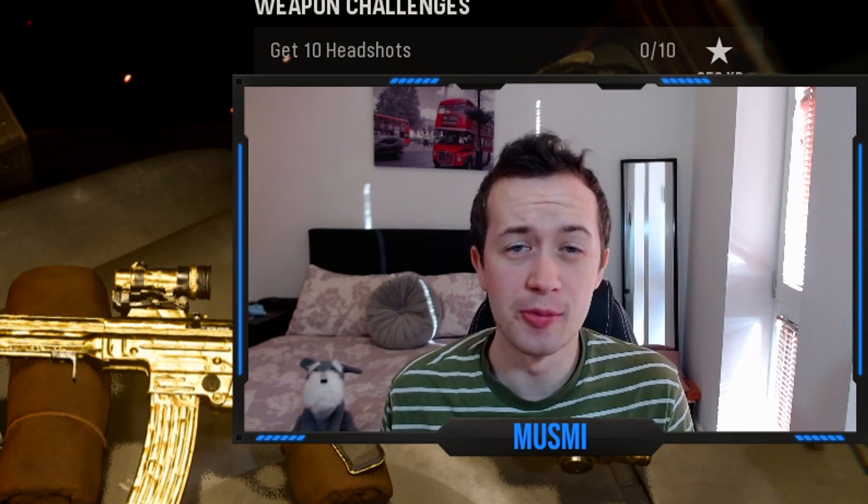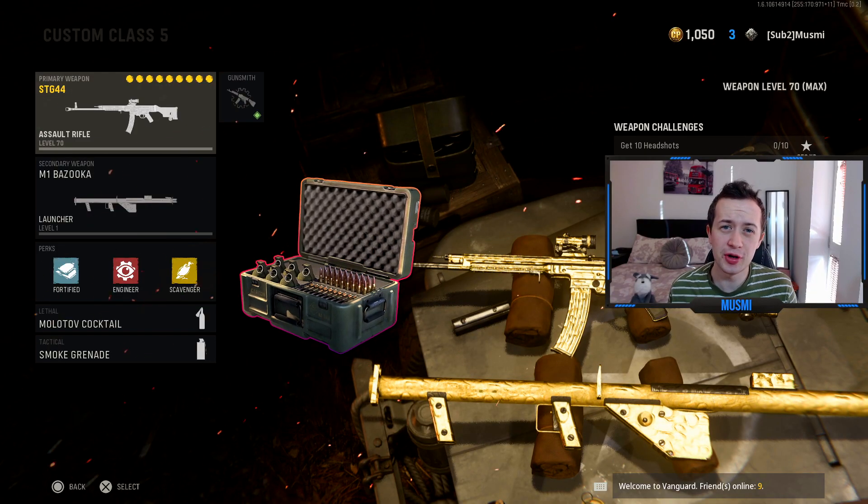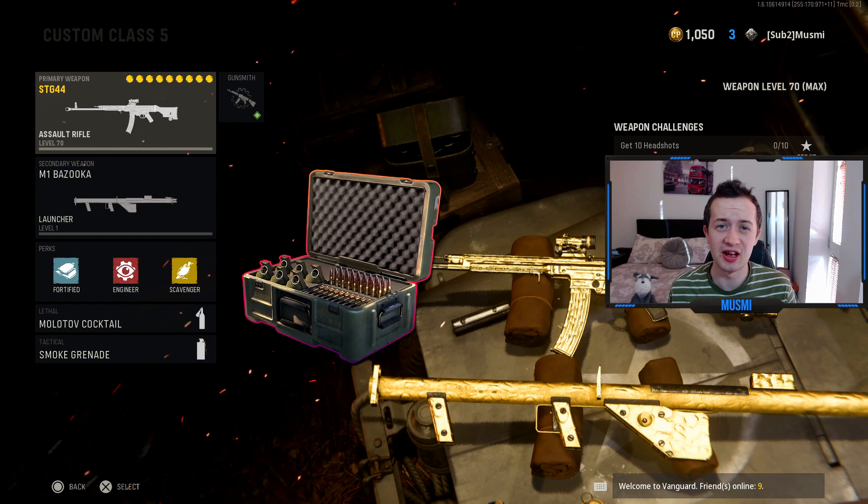To be honest I personally just chuck a Molotov on the floor and kill myself to get more ammo. You should also be running the supply box field upgrade because this is obviously a very easy way of getting more ammo for your launcher.